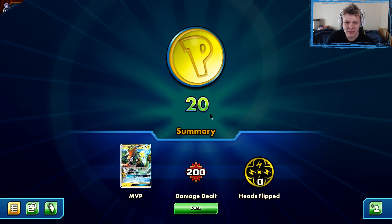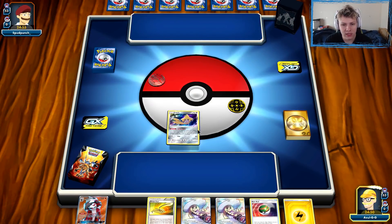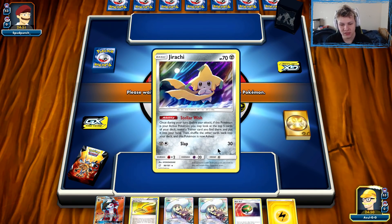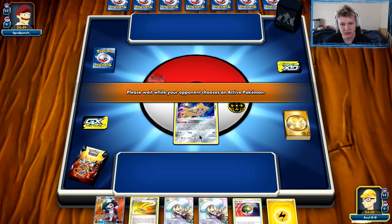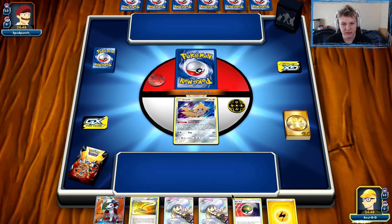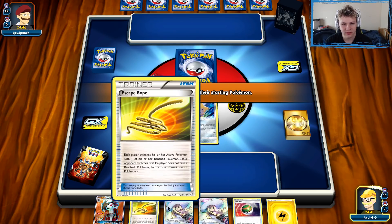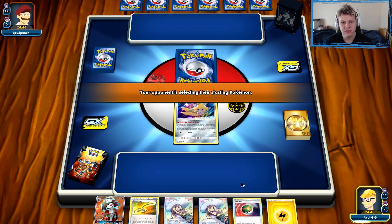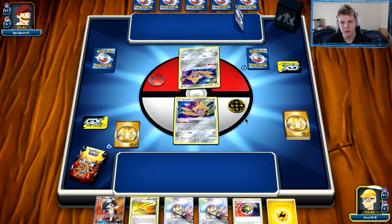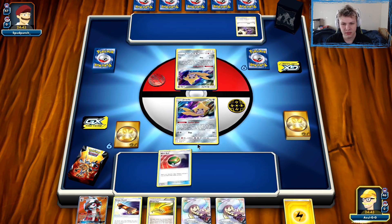So far looking pretty good with the Zap Lycanroc. Getting into it here — another game. Good start, the Jirachi start. We got a Nest Ball for the Zapdos. We're going to be cruising — got the Lillie as well. Pretty much the ideal start to be looking at early on. Let's see what our opponent's playing — they're getting their basics down. Looks like a mirror match of some type.